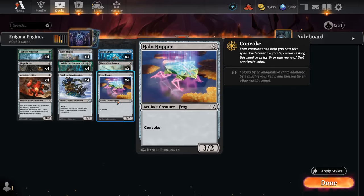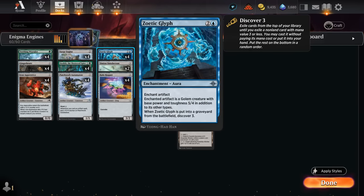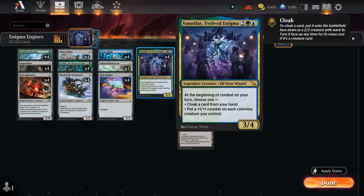We also have the full set of Halo Hopper, which we can quickly convoke by tapping some of our untapped creatures, getting all these colorless creatures on the battlefield to benefit from Vanifar. Two copies of Simian Simulacrum can also be unearthed out of the graveyard to give us more +1/+1 counters. A Zoetic Glyph can turn one of our artifacts into a 5/4, and even when dealt with we still get to discover three — it's a nice way to increase power/toughness on a Gingerbrute, and it plays well with Iron Apprentice or Patchwork Automaton since the counters stack on top of the 5/4 stats.